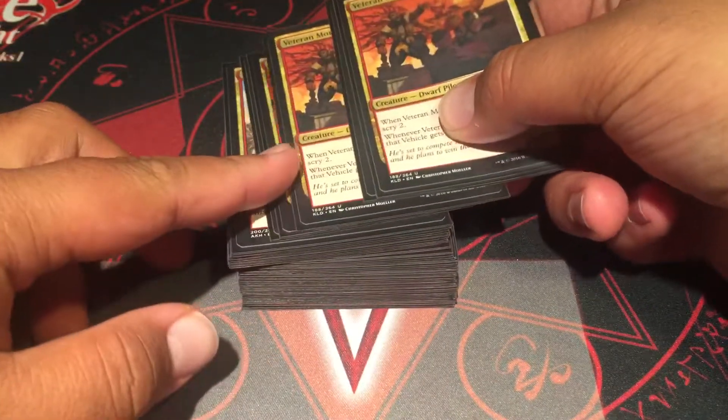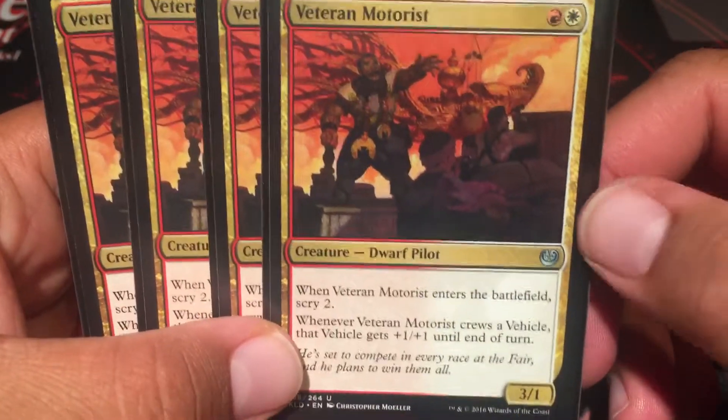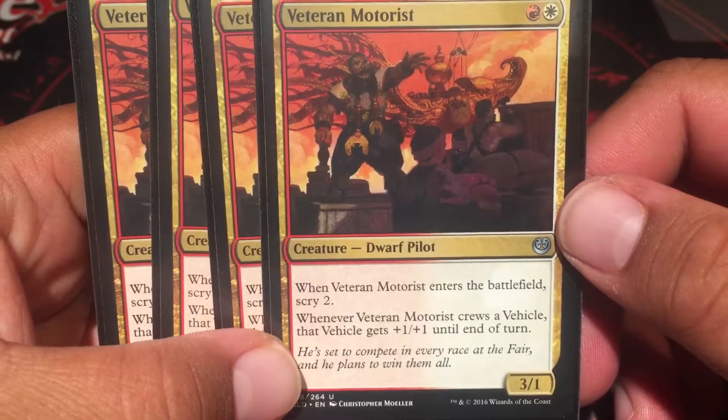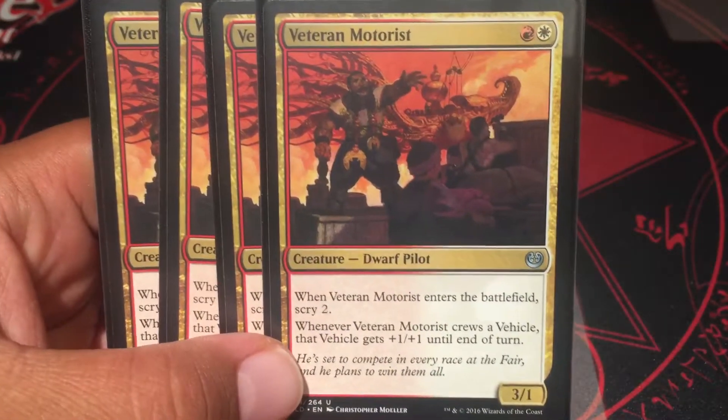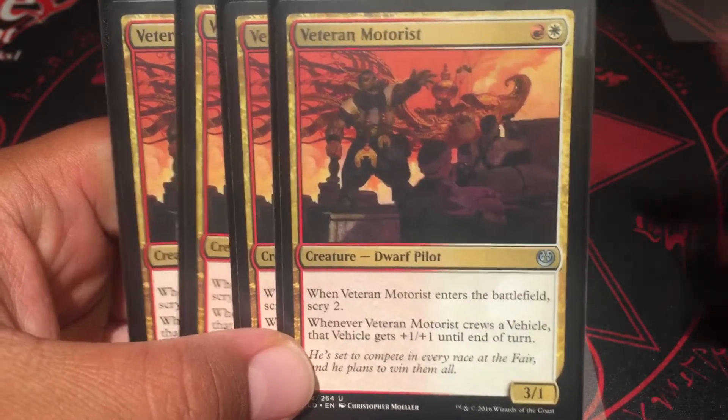Veteran Motorist — I'll probably take this out soon, especially when Kaladesh rotates out. Also a red and a white. When he enters the battlefield, scry two. And whenever he crews a vehicle, he gets plus one, plus one. But I don't really run any vehicles, so he's just a 3/1 — just a beater.